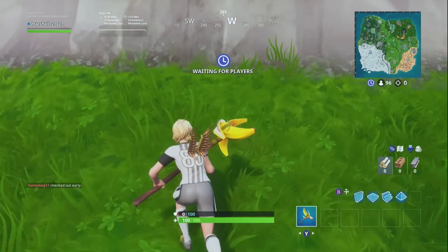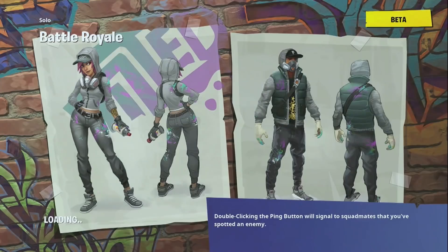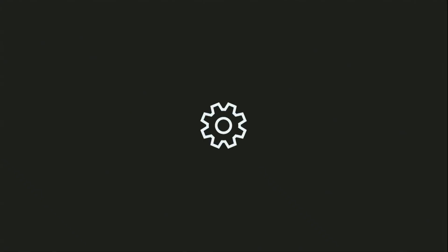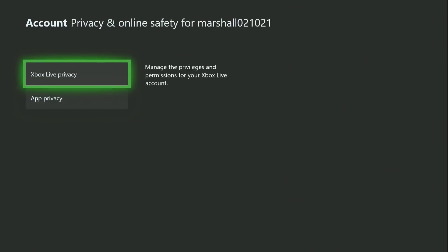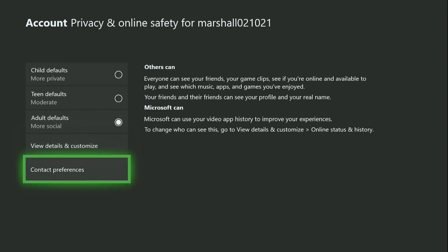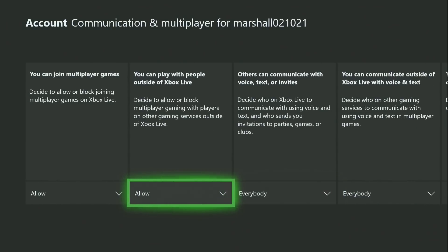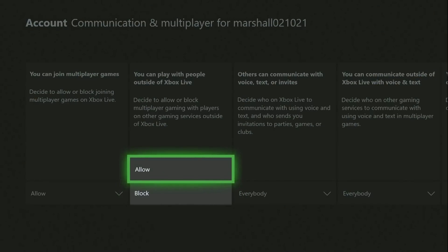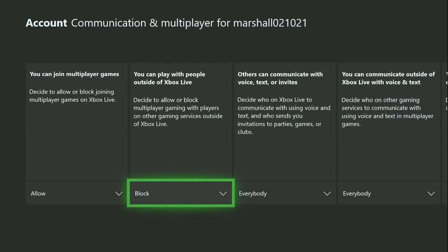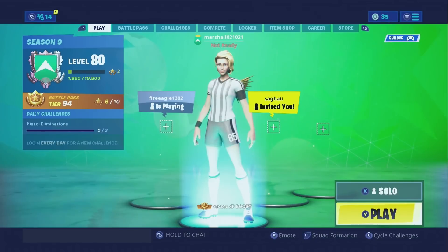As you can see in my lobby, we have 96 players. I'm going to back out and leave the match. So for Xbox: press the Home button, go to Settings, go to Privacy and Online Safety, then go to Xbox players first. Then go to View Details and Customize. As you can see, it says you can't play with people outside of Xbox Live, so if you block this you will be in a lobby with only Xbox players, which reduces the player count.